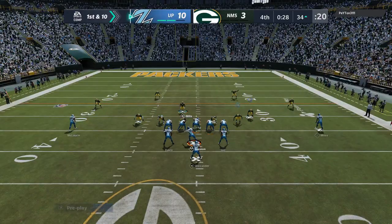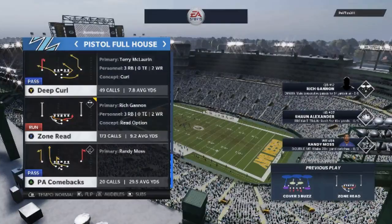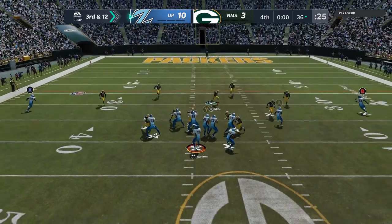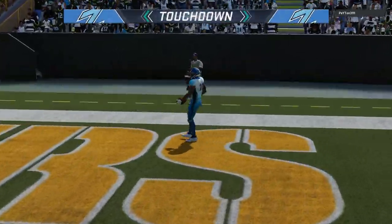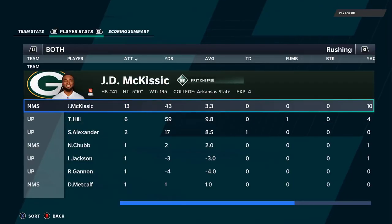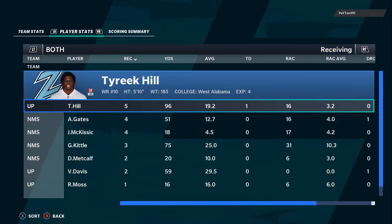I wanted to pad my stats with Tyreek Hill on the final play, but he sends the entire house on a run commit. So I show off one more play — the PA comebacks — an excellent man-coverage beater. Since he's run committing, we hit it for one more play touchdown to Tyreek Hill. This video ends the very same way it began — a one-play touchdown to Tyreek Hill. So that's the vid. All three games, Tyreek Hill was obviously the MVP, leading my team in both rushing and receiving — 10 yards per carry rushing and 20 yards per catch receiving. Very overpowered way to run offense. If you want to see more videos like this, hit the like button and let me know in the comments.